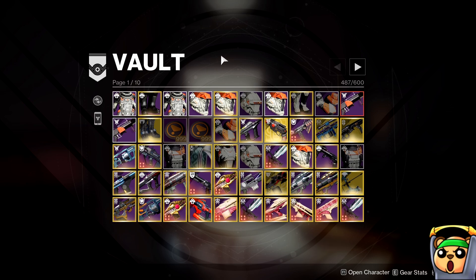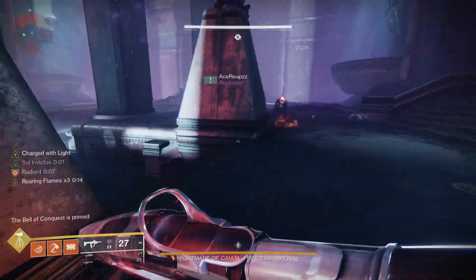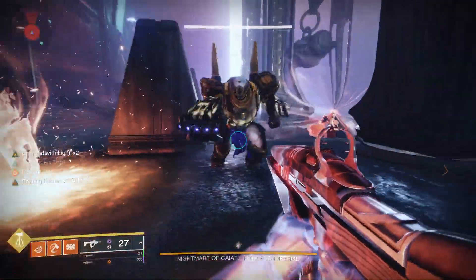Here's a masterworked artifice armor piece as another example. It has 12 extra stats from the masterwork, so subtract those and the base is 67. The breakdown is 16 mobility, 16 resilience, 29 discipline on one side — that's 34 after subtracting the spike — wait, 2 plus 16 plus 16 is 34, and then 29 plus 2 plus 2 is 33, for 67 total. That's how you manipulate your stats to drop in the correct slots when farming raid armor or artifice armor.